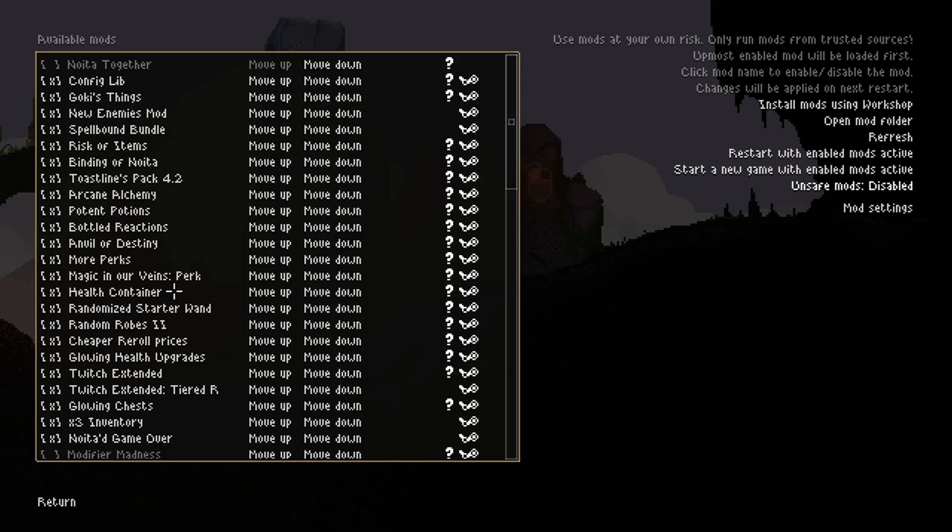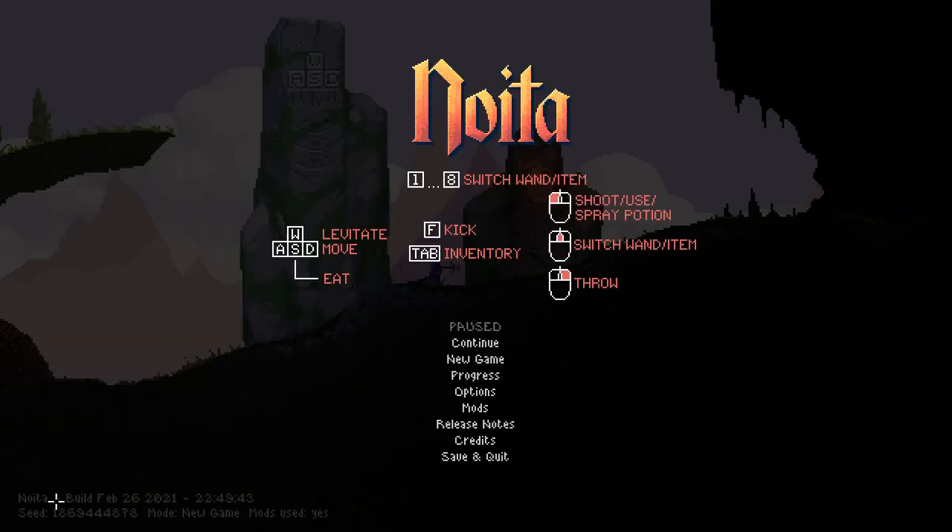Health Containers adds a really small chance for enemies to drop health. It used to be a base value of 10% but I've lowered that to around 2% to make it a little more balanced. With all these mods and especially the new enemies, the game is definitely a little harder, so I tried to balance it out. Then we've got the Randomized Starter Wand, which adds a lot more variety to the wand we start with, allowing for new spells and different stats. And then Randomized Robes and Cheaper Reroll Prices — Randomized Robes gives us different coloured robes, which will add a bit of visual difference to each run.